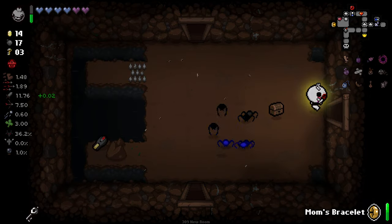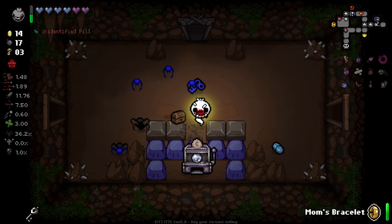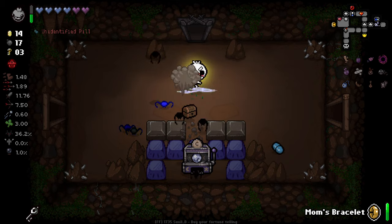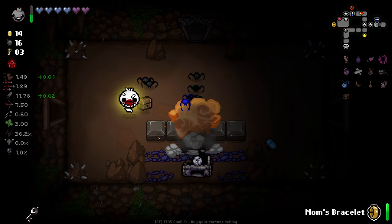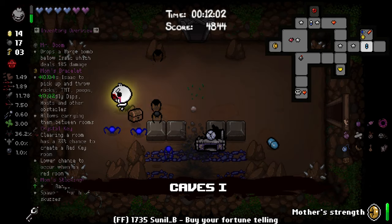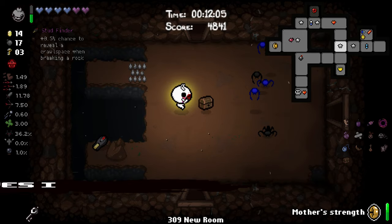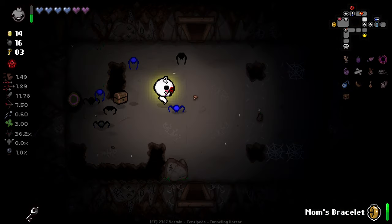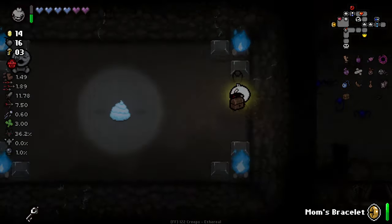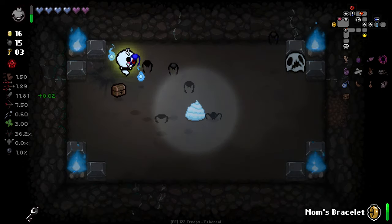I'm going to try to get that money by bombing this machine over here. There was a block there. Bomb you. That didn't reward me with a penny? Secret room is underway. I've not really paid attention to where the secret room could be. Could be here. We've got plenty of bombs to work with. Hey, there you go - that's what we're looking for.